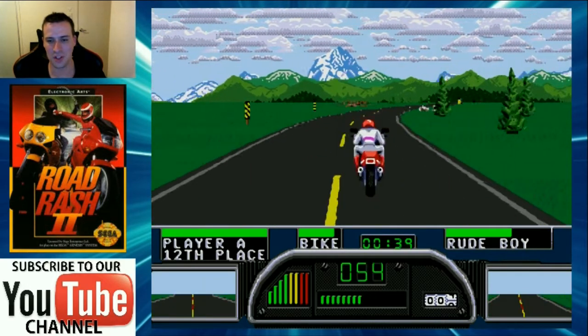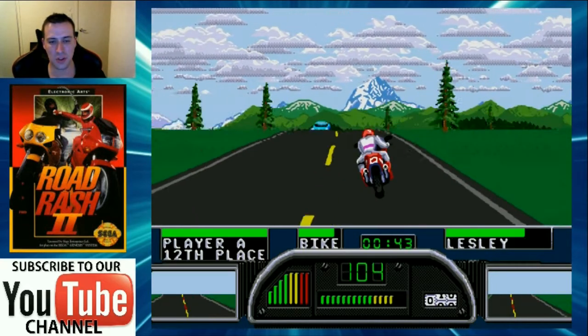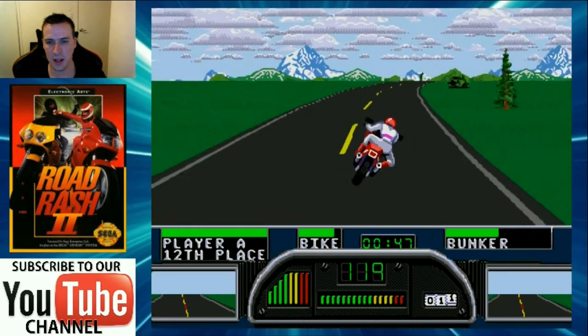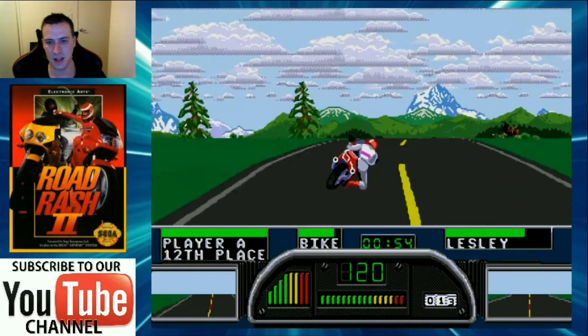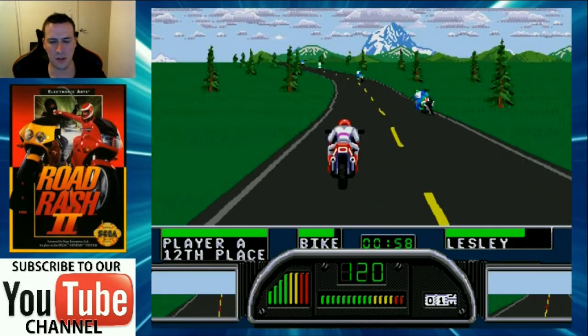We haven't had a great start unfortunately in this very first race. Hopefully we can concentrate a little bit. We're just using a standard bike here. Each level has five different locations - Road Rash 2 has places like Alaska, Tennessee, Hawaii, Arizona - can't remember what the other one is off the top of my head.